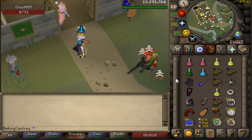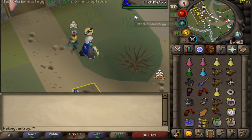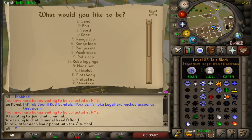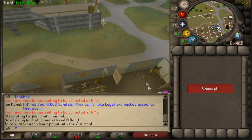I ended up smiting this guy on the last hit, which was very lucky, and I got his dragon claws. So I'm gonna show you how you're able to one-tick your teleblock. What you want to do is click on your third age ring, go to your spell book, press teleblock, and then hit the 8 key on your keyboard. As you can see in the top left corner it says 'Cast Teleblock' — can't really do it on the guard, but that's how you do it.